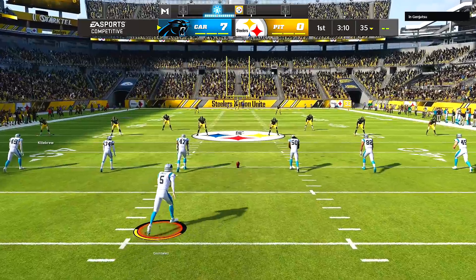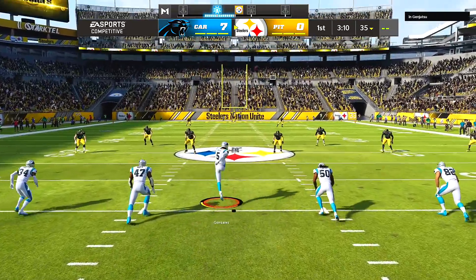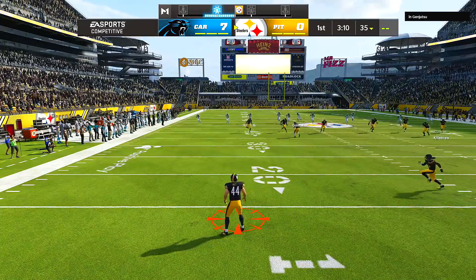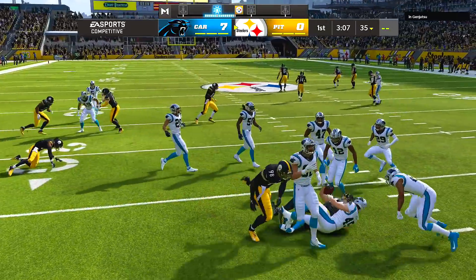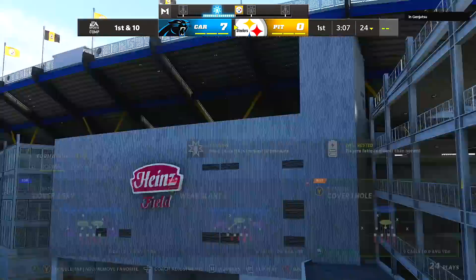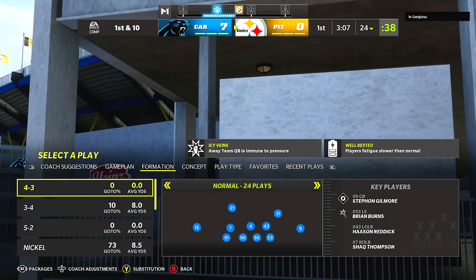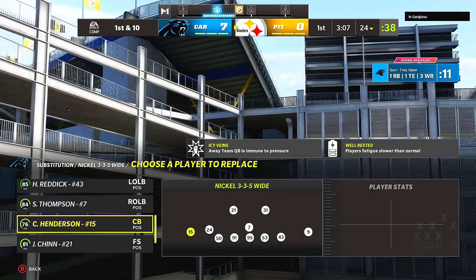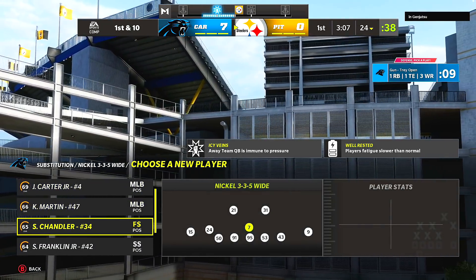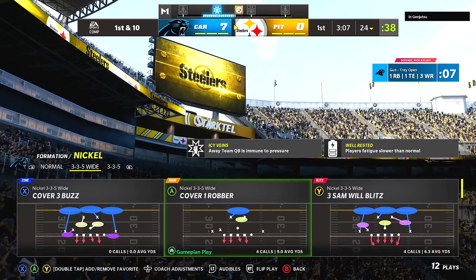He threw out of the pocket, accurate under pressure, for a touchdown with that same play. I practice on relatives — I lab new plays against family. What I do is take the ball away, punt it back, play defense, run a couple offensive plays, then keep punting the ball back to give them a chance so they don't quit and say 'I hate this game.'